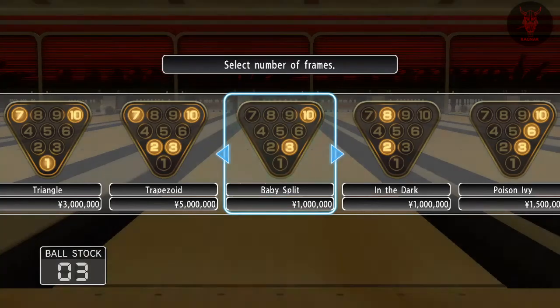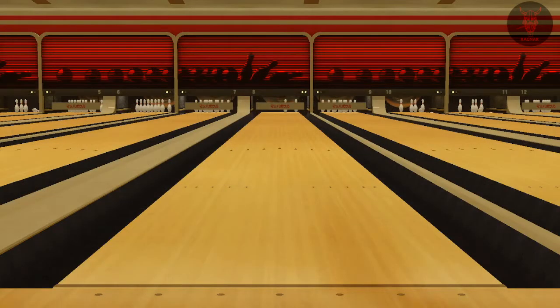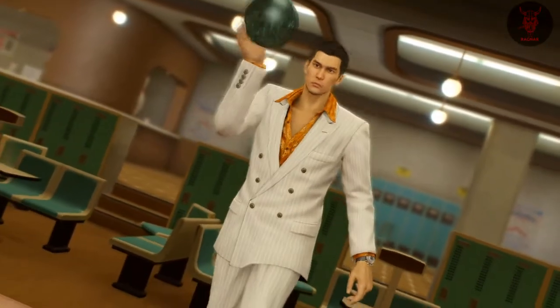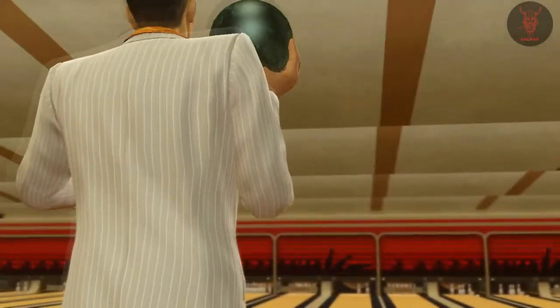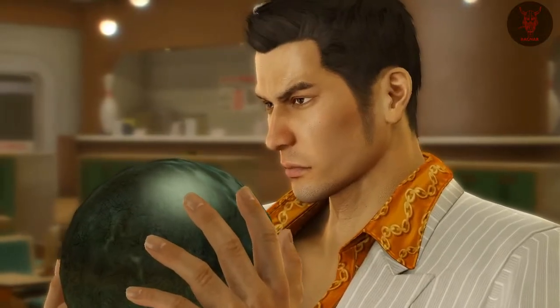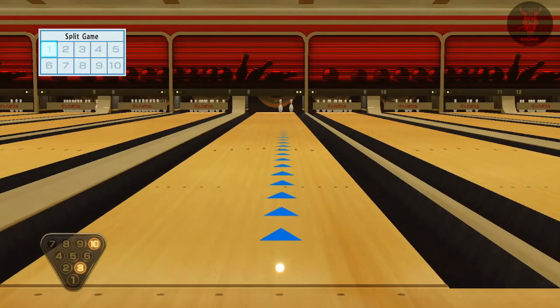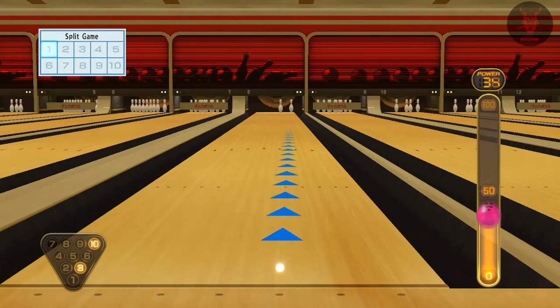Welcome to a Yakuza 0 100% trophy guide video. In this video we're going to talk about bowling. Essentially for bowling you're going to want to aim and knock down as many pins as possible. If you knock down all 10 pins that's the ideal shot. We'll go through how to do the shots in a minute.